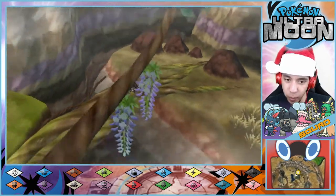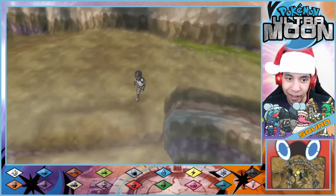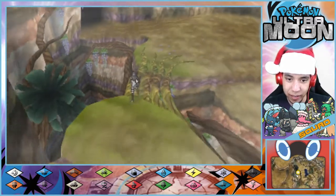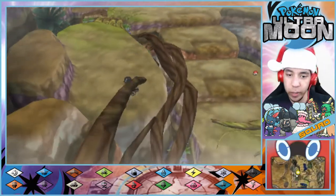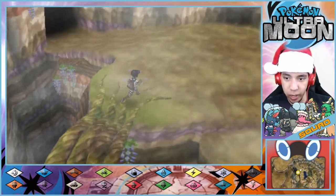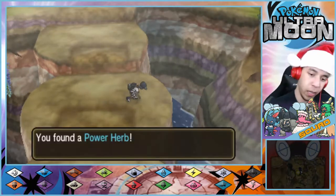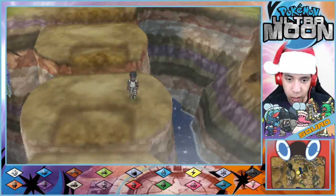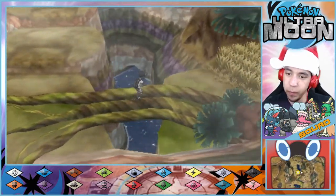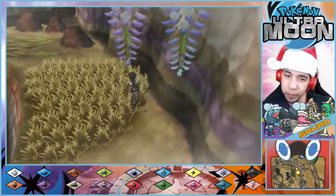Anyway, Christmas was yesterday. I hope you all had a great Christmas, assuming this goes up when I plan it to. So there's a whole lot of other legendaries we can catch aside from the Ultra Beasts, and we'll probably do montages of catching them — all of the Kanto legendaries, all of the Johto legendaries, the legendary birds and then the two other legendary birds.